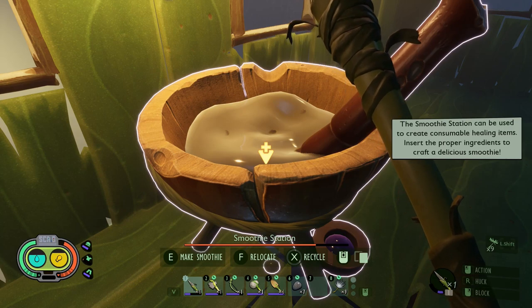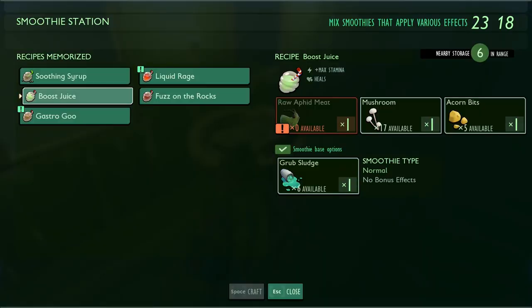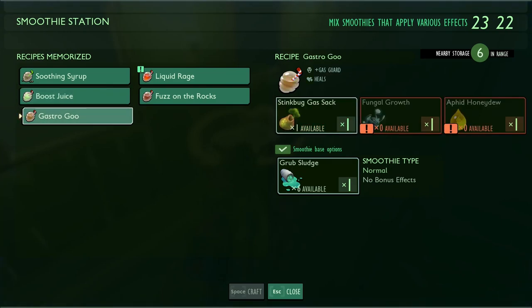I can make a smoothie station! I think we'll just make this right here. Okay, healing items — oh, why do I hit things when I mean to use them? I gotta press E. So a soothing syrup heals — not bad. Algae, I know where to get it. Mushrooms, pretty easy. Boost juice — max stamina and heals. Gas guard — I assume there's some bugs that use gas, like the stink bug which lets out a bunch of gas stuff.